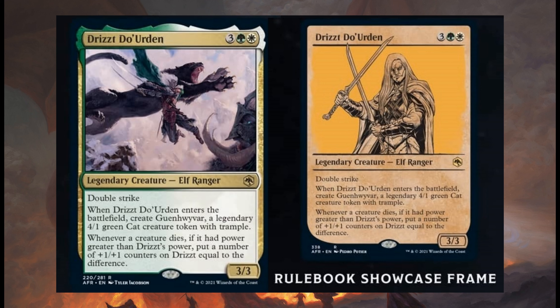There's also the standard version and the rulebook showcase version. This is a very interesting creature — it's a legendary creature so it can be your commander. It's a 3/3 with double strike and creates that 4/1 green cat creature token with Trample. If the 4/1 token attacks and dies, it will give 4 +1/+1 counters to Drizzt, making Drizzt a 7/7 with double strike.